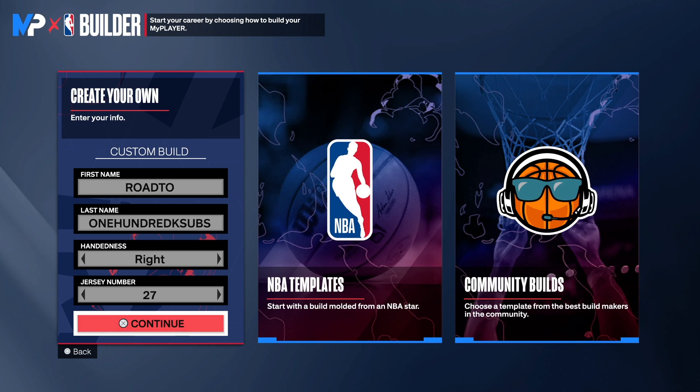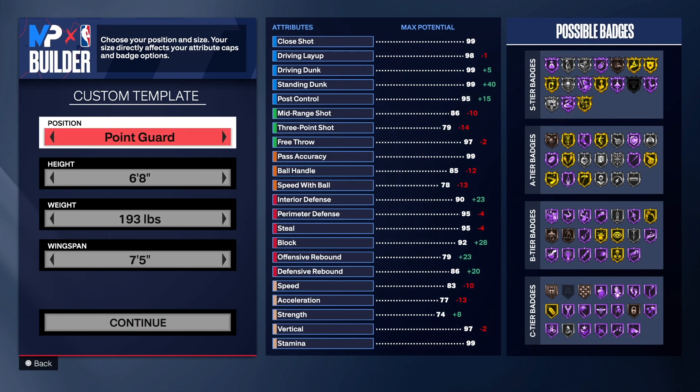Hey, it's your boy Do It All Holland. We're back with another NBA 2K24 next gen build video, and today we have the ultimate tempo pushing point. This build is crazy. We got some great finishing with the driving dunk, the layup, and a 92 post control. You can shoot threes, shoot mid-range, really play point guard with the 84 passing, get your own shot, and you have some defense too.